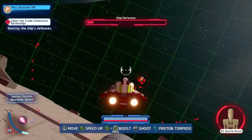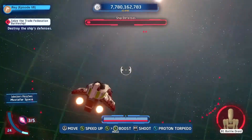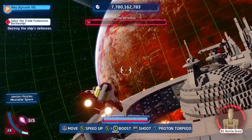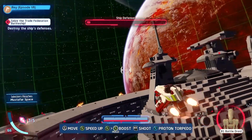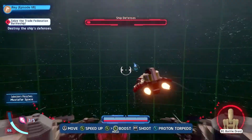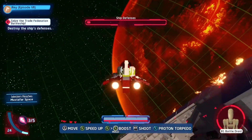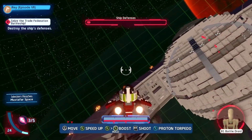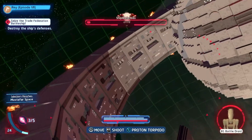Oh, there he is. Did I get him? I think I did. There's probably just one more ship somewhere flying. Where are you? I wish the red arrows went away once you destroyed the guns. I don't know, it's like glitched on the capital ships. Wait, I hear shooting — where are you? I don't know where I'm being shot at from. Oh, I'm gonna crash.